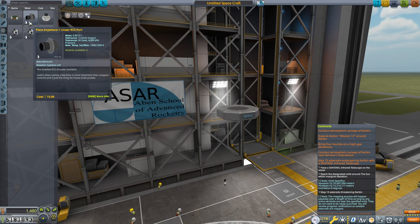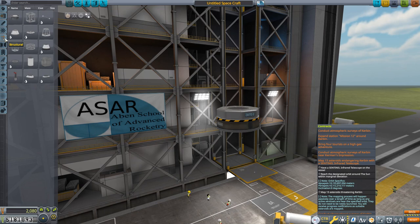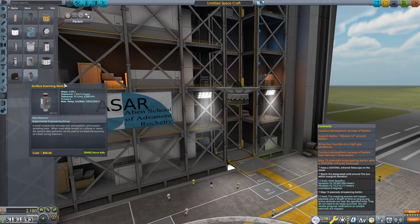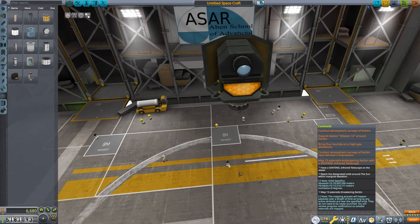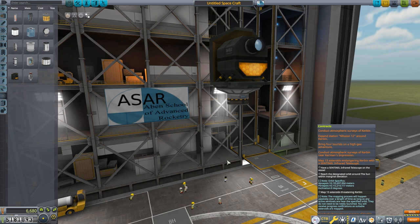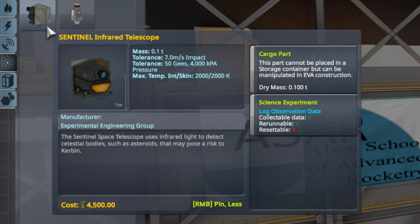We'll start off with the Octo-2 Probe Core. Because it has no reaction wheels, I'm going to slap a small set of reaction wheels on the bottom. Going into structure, we'll grab the smaller FL-A5 adapter, flip it, and put it on top. The infrared telescope, which you'll find under science, is not that small — it's pretty big. It's actually not that heavy at 100 kilograms, but it is kind of large, and there are no other nodes other than the one connected to it on the bottom. It's a little bit awkward to build a probe around it.